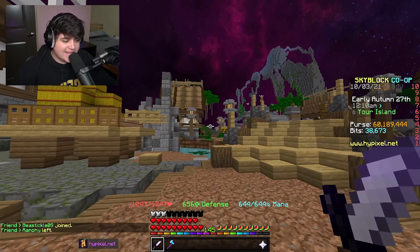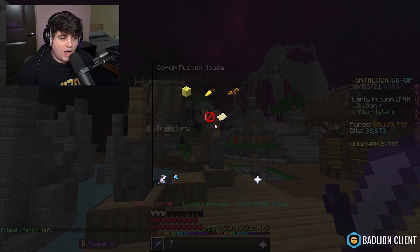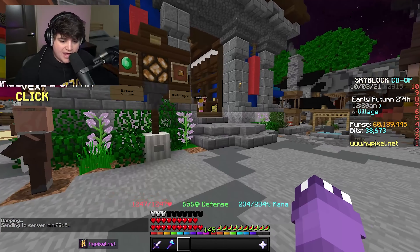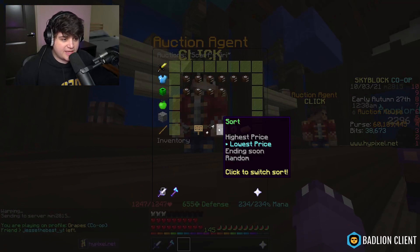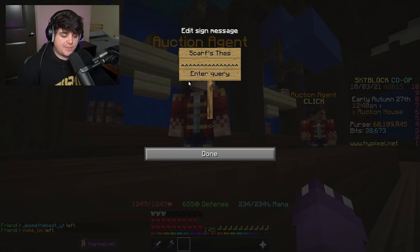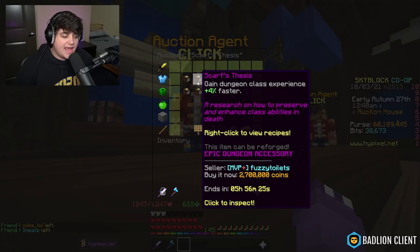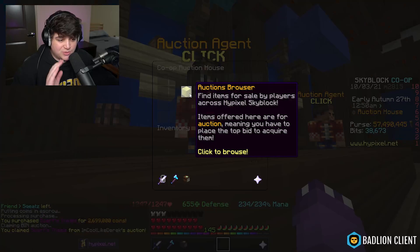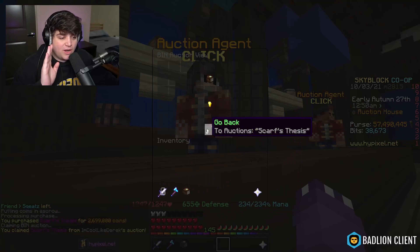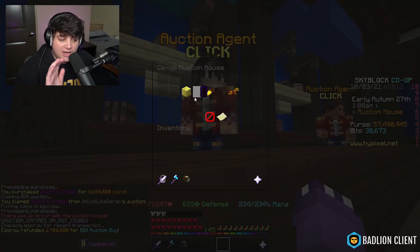The first flip involves the auction house. Head over to the AH, click on an auction agent, and search up 'Scarf's Thesis.' Right now these are going for about 2.7 million coins, which is insane, and I'll explain why in a second. You're going to want to purchase four of these.